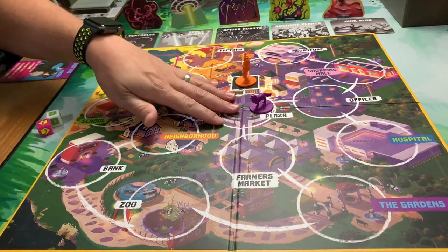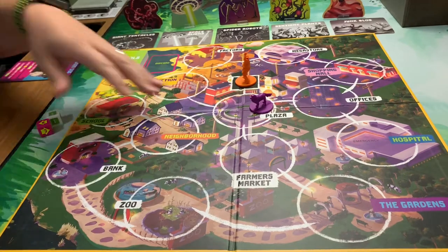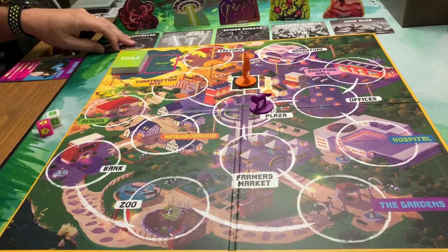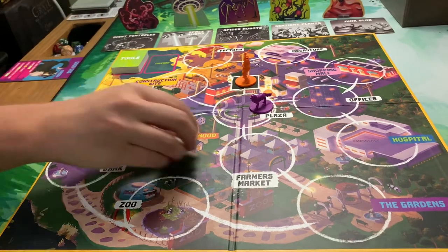You can drop scientists off in the plaza at any point in time, as long as you're ending your movement on the plaza, and they can wait there until they're needed to clear a monster. That's pretty much it for scientists.